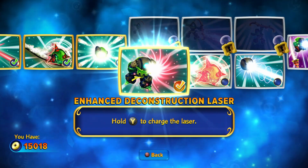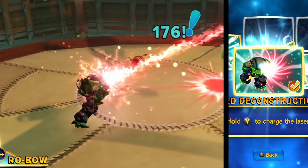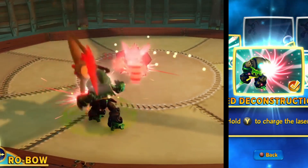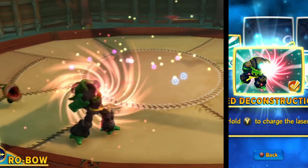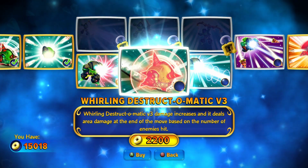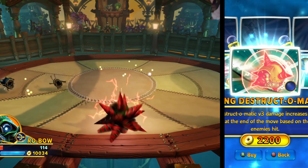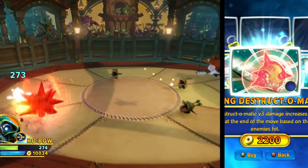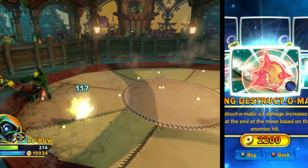Now let's take a look at Robo's bottom path, Tech Mastery. His first upgrade on this path is the Enhanced Deconstruction Laser, giving Robo the ability to charge his laser eye. This upgrade is kind of meh honestly, mostly because tagging an enemy with the laser quickly then attacking with other moves is better. Just lasering twice is faster and does more damage. The next Tech Mastery upgrade is the Whirling Destructomatic V3, which improves Robo's tertiary by increasing damage and adding an additional hit at the end that scales up damage with how many enemies Robo hit. This move hits like a truck with this upgrade — it's so strong.